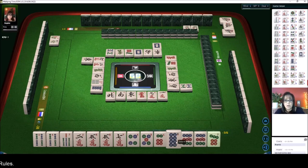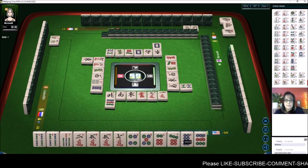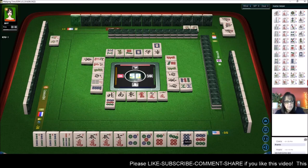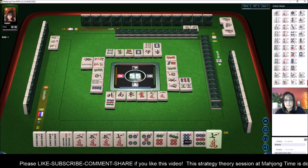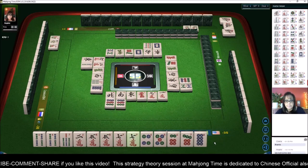We got a six-seven-eight now. What about fully concealed? Fully concealed is number 56 — that's four points. Let's get rid of the nine. It seems like a waste — I probably could have used that.